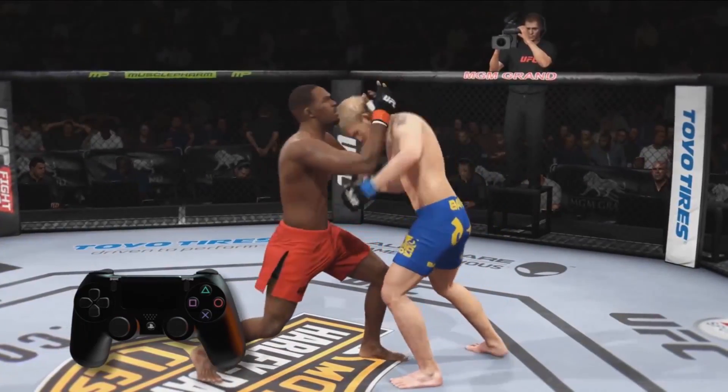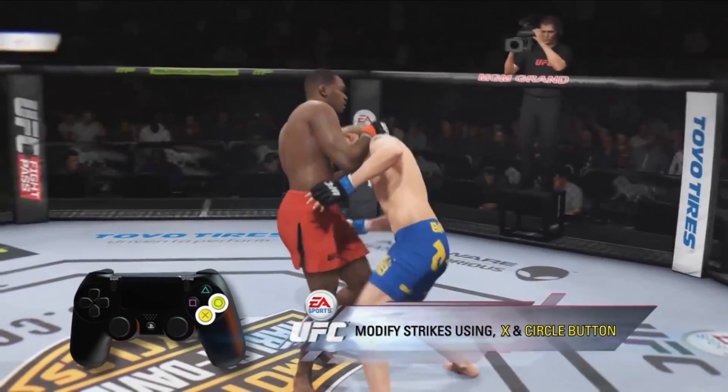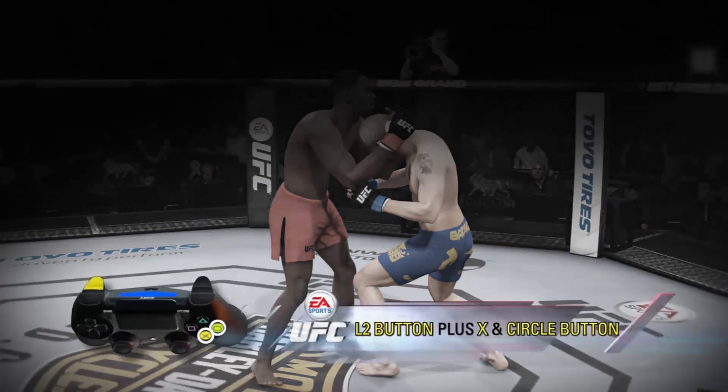Modify your strikes in the Thai clinch to get the best effect. X and circle will attack the legs. L2 button plus X and circle will target knees to the body.